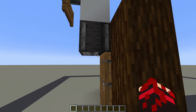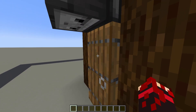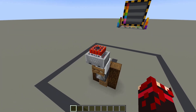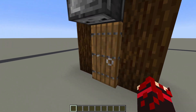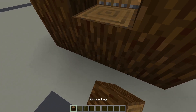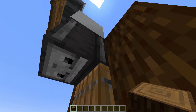It works with this observer that is looking at the door, so that once the door opens it's gonna quickly power this fence gate and that is gonna make this minecart fall and explode. This trap only works if the door is positioned one block into the wall, so the observer needs to be placed right on top of the door.